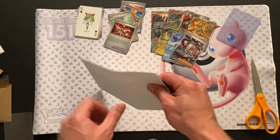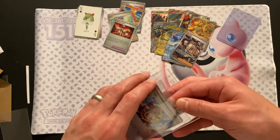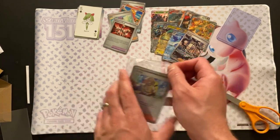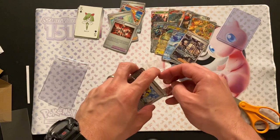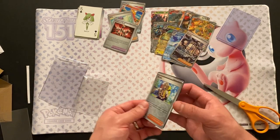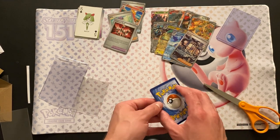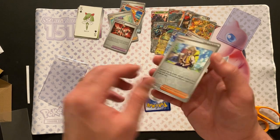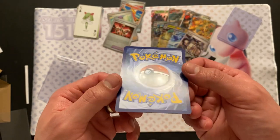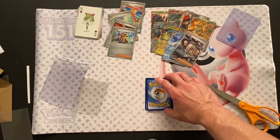We have one more letter — we saved the best for last. We have an Arvin and a Card Saver 1. They did the interesting team bag method with the Card Saver — I might actually have to adapt that, pretty nifty. We have the Arvin. This one might even be over a dollar. Arvin is used in so many decks right now and it's a really useful card in the game.